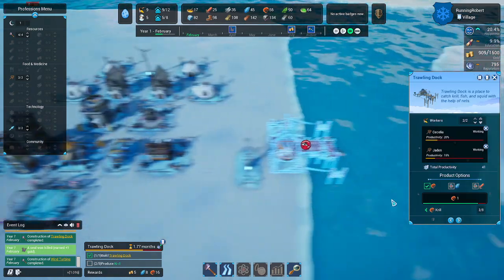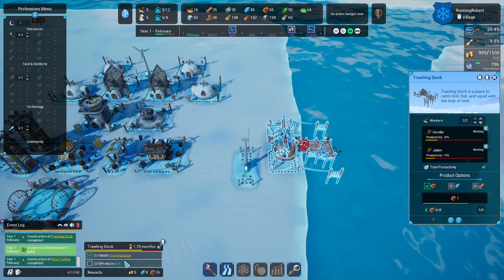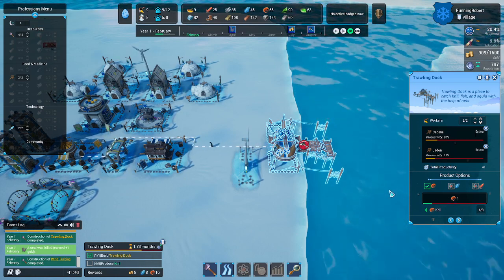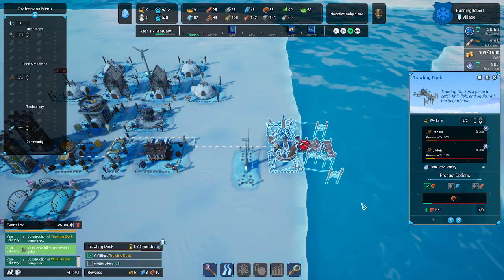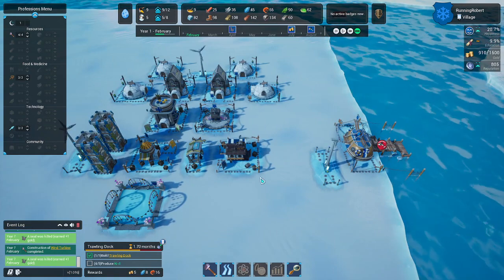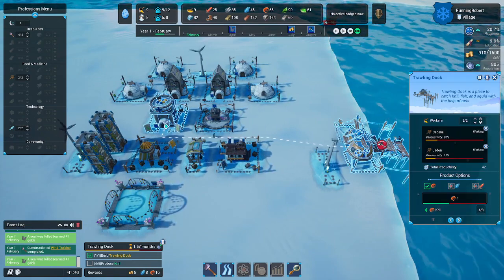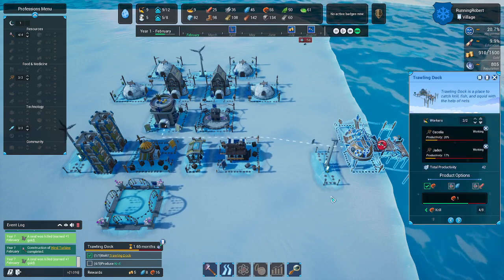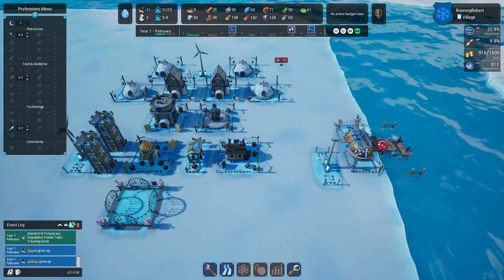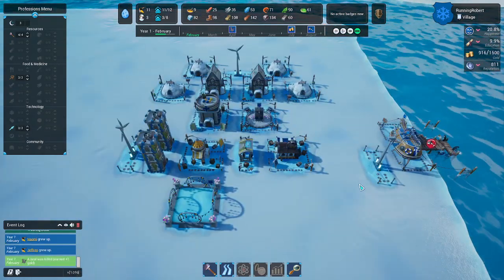We need to produce krill — they are out there fishing. You can see we're producing at a decent level. They decided they wanted to be on break. We're going to speed this up a little bit more. Come on, peeps, you got to get back to work. Don't go to the pharmacy — you're not sick. Another task is completed. Another seal is on its way — that seal is done.